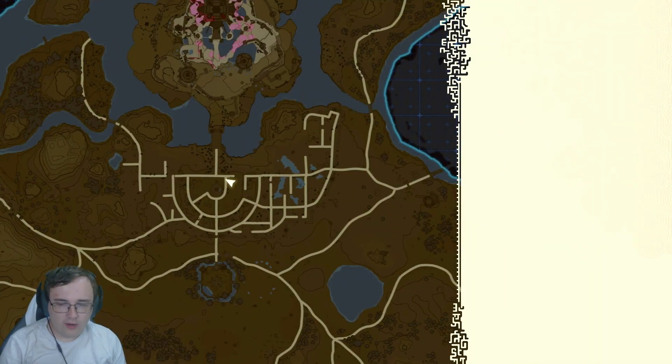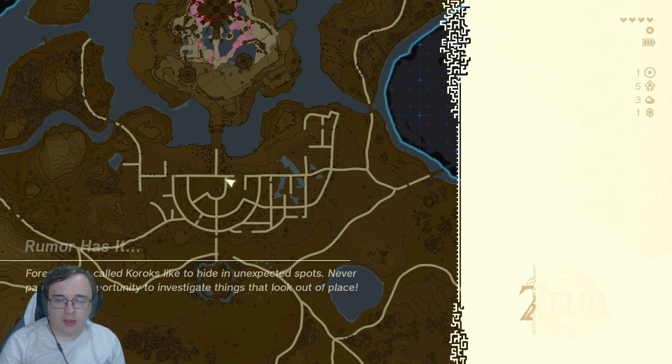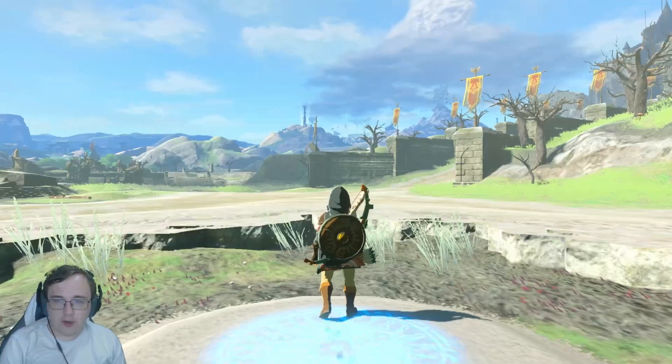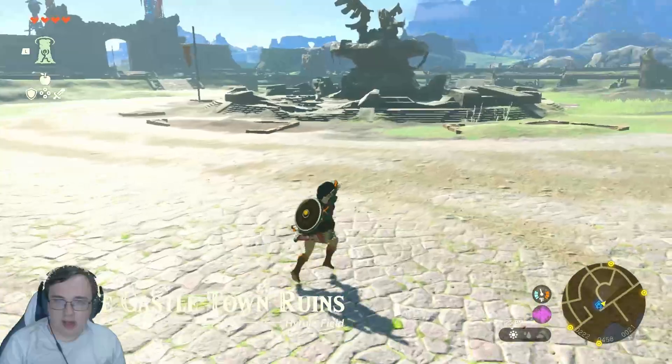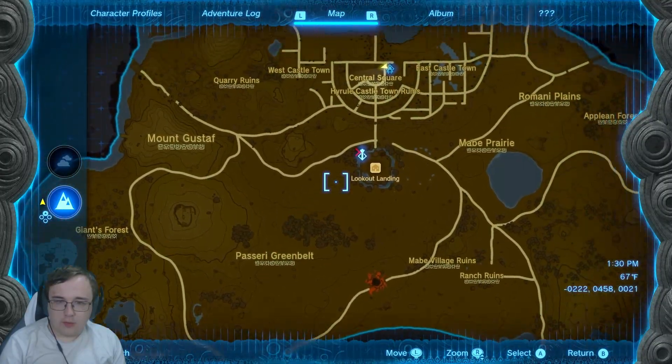Blessing of light — so I have one of those now, and I need three more in order to upgrade my health. Also, these act as teleport places now, I believe, so I can teleport here. Definitely useful.